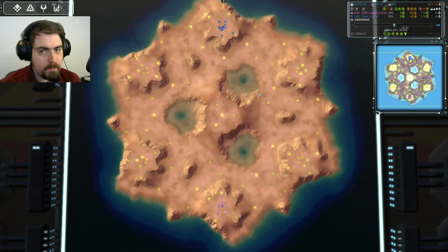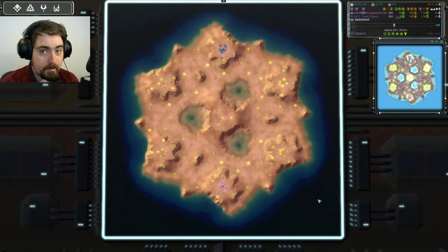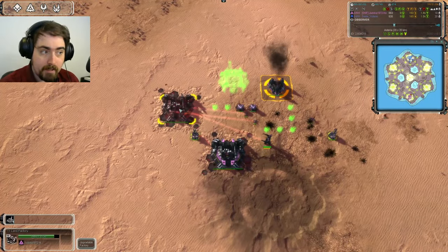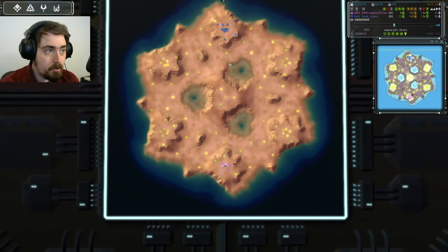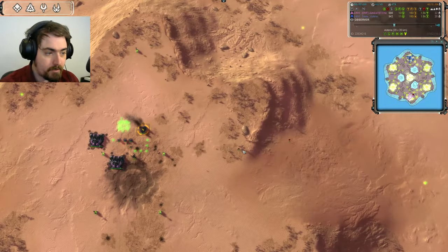I'm not sure we'll see much naval play today, even though there's a big sea around the outside. Especially for Zayla, who has access to missile cruisers — it could be worth bombarding up onto the starting hilltops. Jadoka is going second land and then third air, so we'll see if that makes a difference.